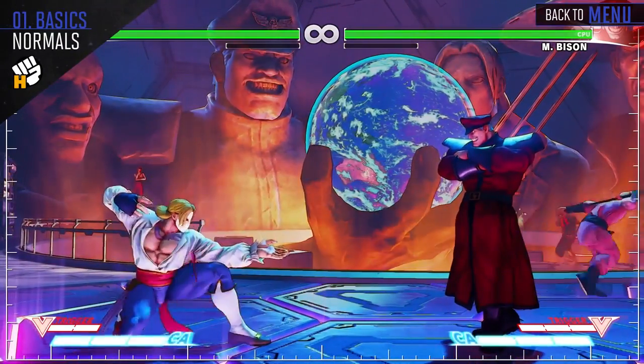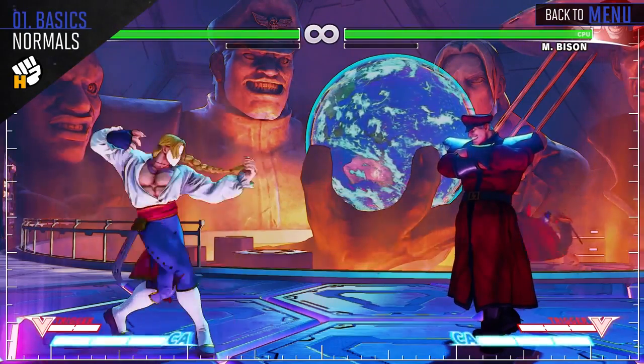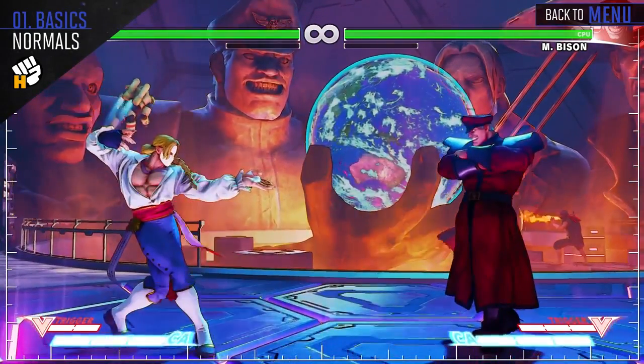His jumping heavy punch is a good attack while jumping in. His regular heavy punch becomes weaker, aside from his stand heavy punch, since this normal will give you the highest damage potential.